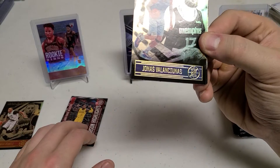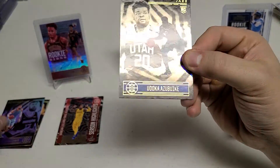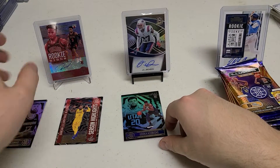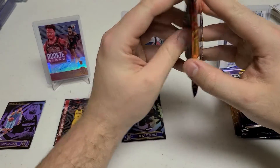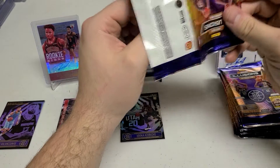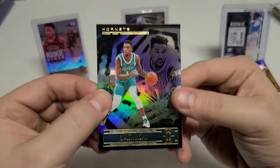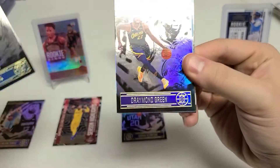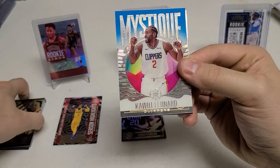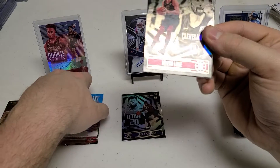No rookies yet. Valanciunas, a Buki, and another Paul Reed — we got both those guys last time. I'm looking for some newer rookie cards, some players that we did not get last time. We did not get an Edwards, we did not get a LaMelo, no Wiseman either — he's on the cover. Malik Monk. Draymond Green. We have a Mystic of Kawhi Leonard — nice insert there, goes in our inserts and variations pile.